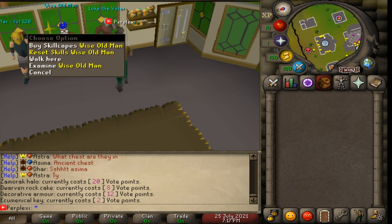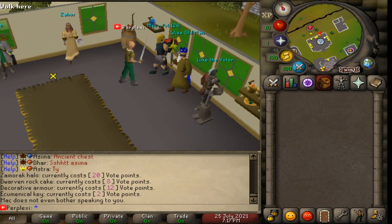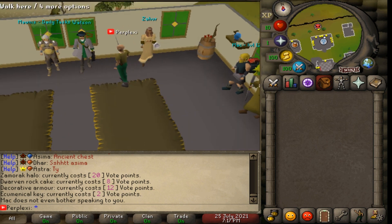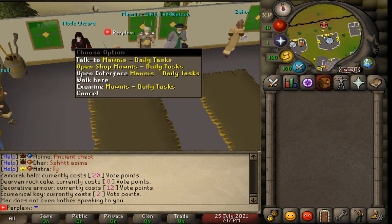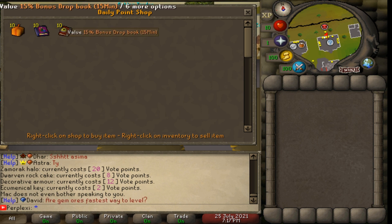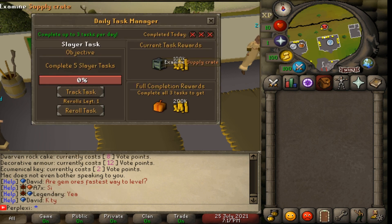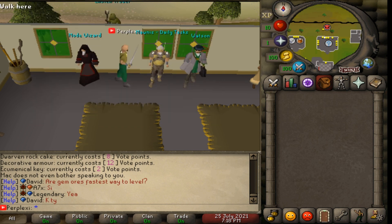They have the Wise Old Man for skillscapes at max level 126, probably for prestiging. There's Zahur who can make unfinished potions for herblore, Watson for clue scrolls, and daily tasks. Daily tasks give rewards like bonus XP books for 30 or 15 minutes - definitely worth doing. Complete five slayer tasks for a supply crate and 100k, or complete three for a mystery box and 200k.